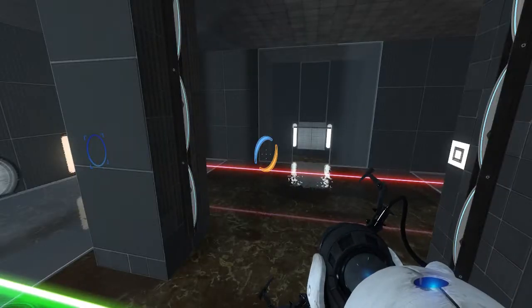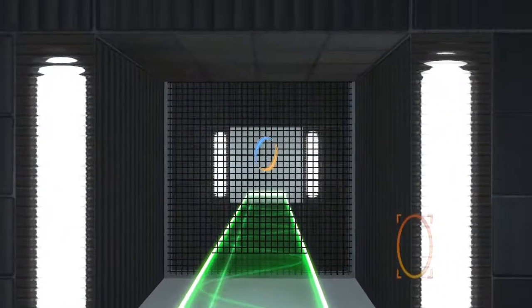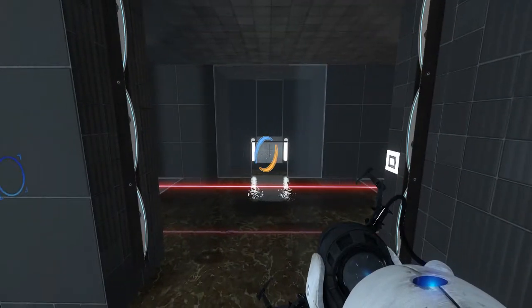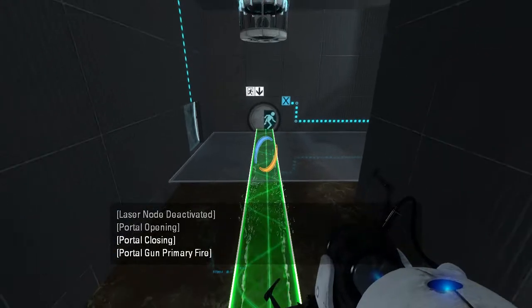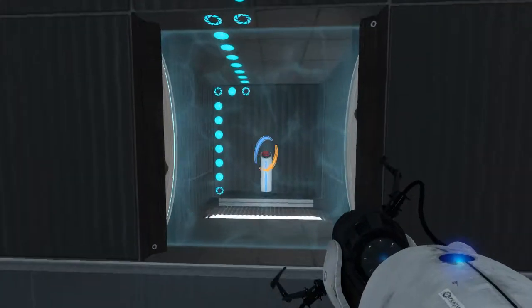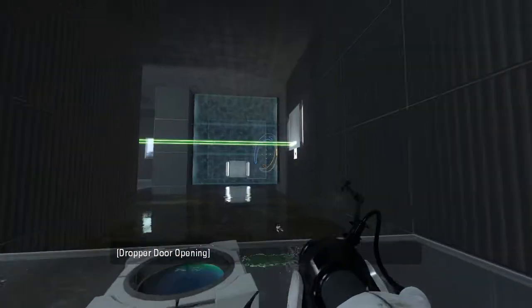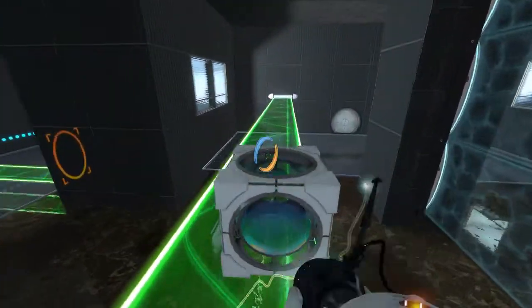Looks like we ultimately need the laser cube in order to keep the light bridge pointed at that surface instead of this one. So for now, let's just do that and this. There we go, that should work. Aha, full reset here. So now we can go set up the whole laser situation, I believe.